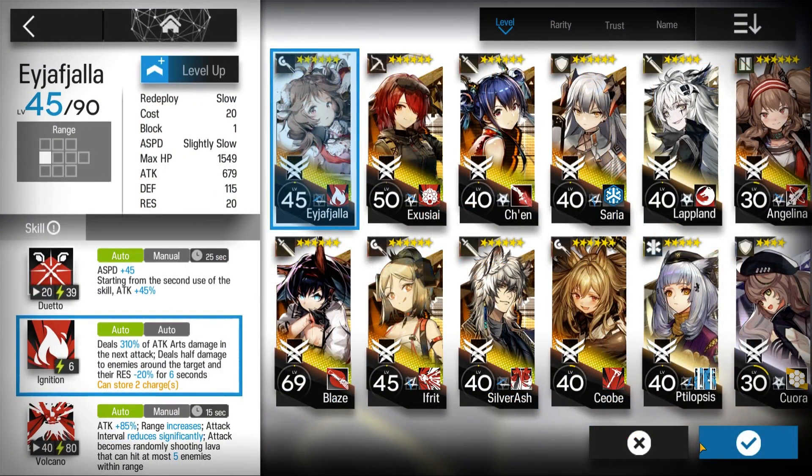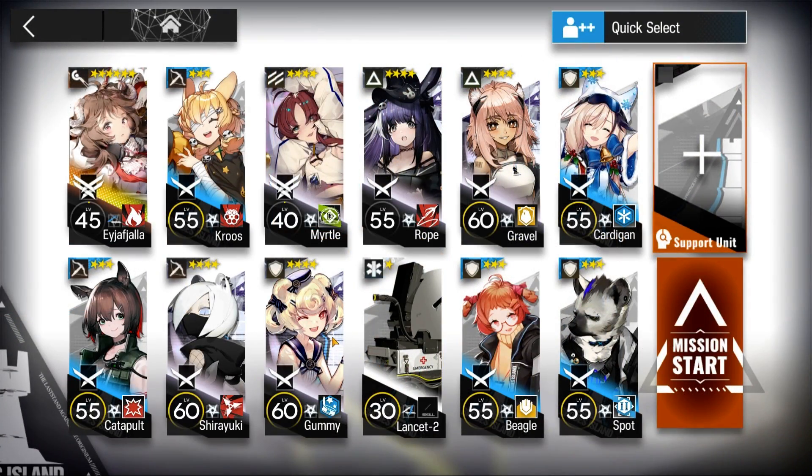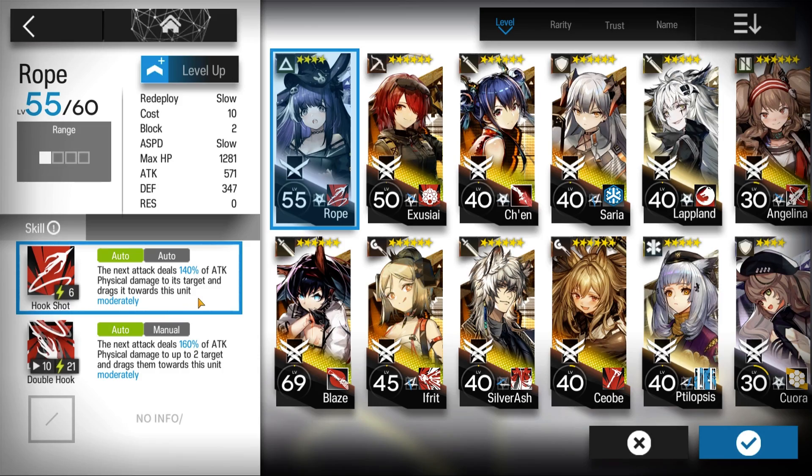Here's the squad composition. Aya's skill 2, level 7. Myrtle's skill 1, E1 is fine. And Rope's skill 1, at least level 4.